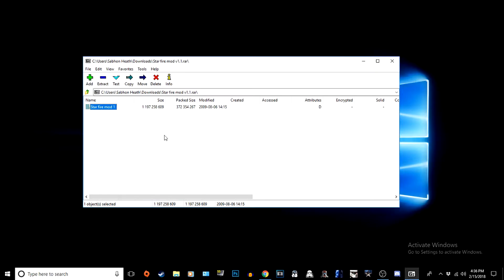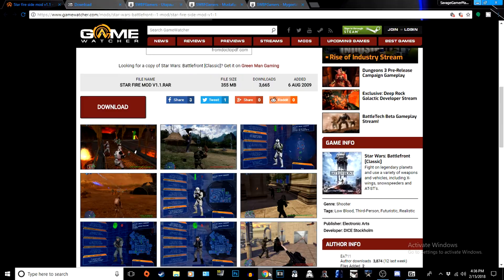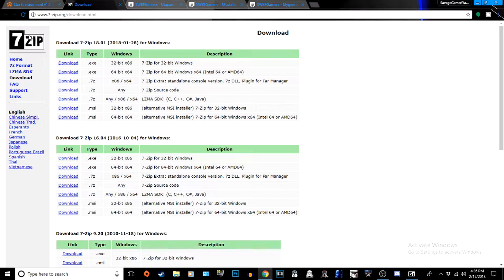Now, there are a lot of requirements for this - like you need to have a lot of maps installed, because there are add-on maps to this, but they don't come with the mod installed. I'll leave links to those in the description, as well as a link to the actual Starfire Side Mod. You also need 7-zip because of the way the file works - you basically need it to install.